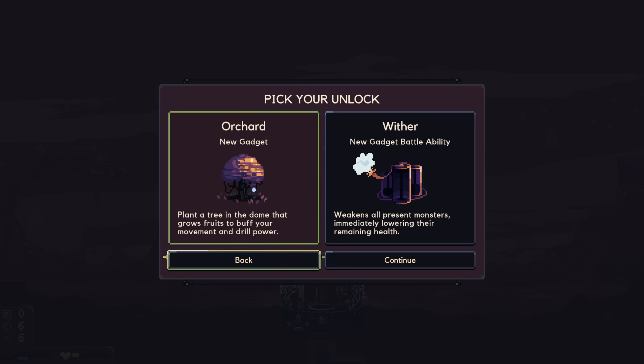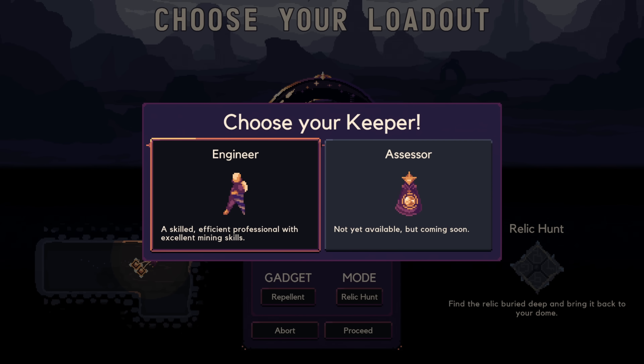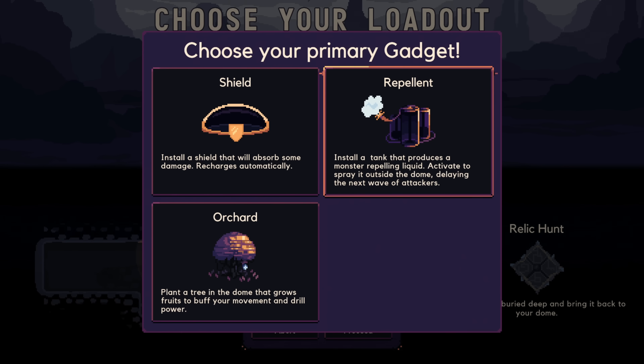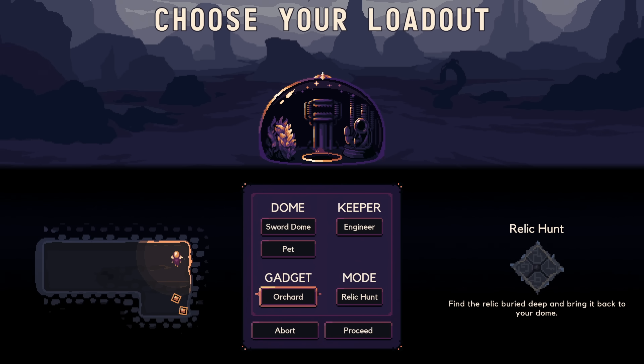Pick your unlock. The Orchard is a new gadget — plants a tree in the dome that grows fruits to buff your movement and drill power. And then Wither: weaken all present monsters, immediately lowering their remaining health. I think I've got to take the straight-up new gadget. And look at this — pet! I have a pet cat now. Look at him just sleeping there. So our next run, instead of repellent, we're going to do the Orchard.